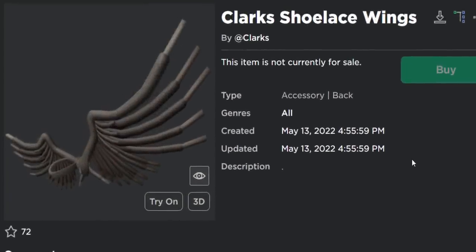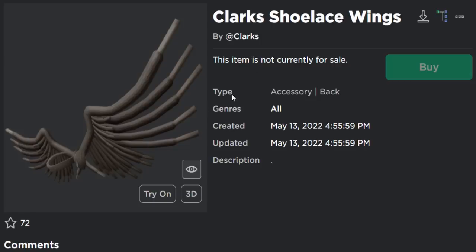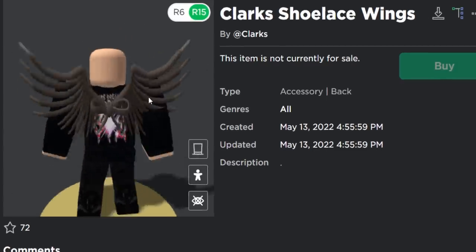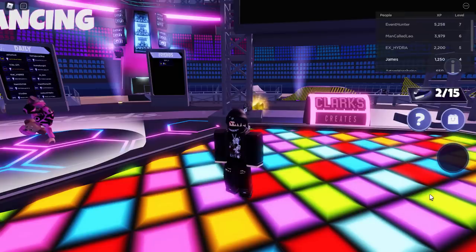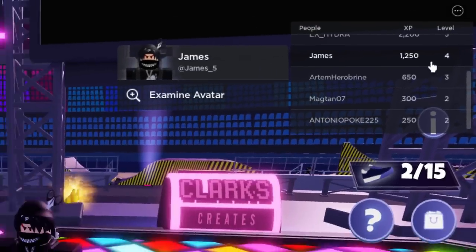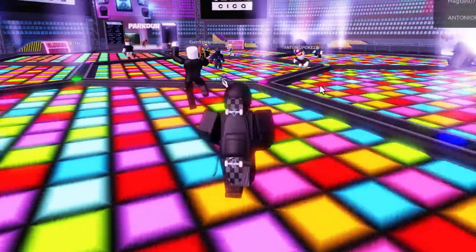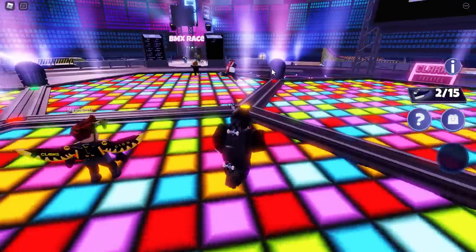Now we're on to the final prize: the Clark's Shoelace Wings. This one is a little annoying and time consuming. Once you're inside the game, press Tab on your keyboard to open the leaderboard — you can see I'm level 4. To get the shoelace wings you have to reach level 10. There used to be a glitch for this but at the time of recording it's patched. To level up you have to do the minigames: the parkour, the BMX race, and the breakdancing.